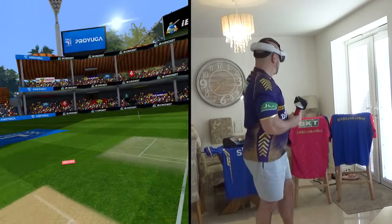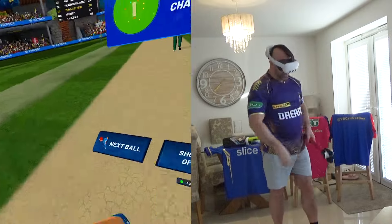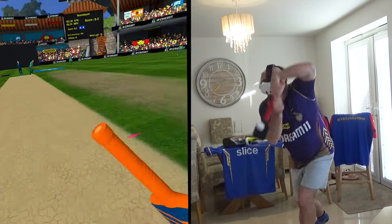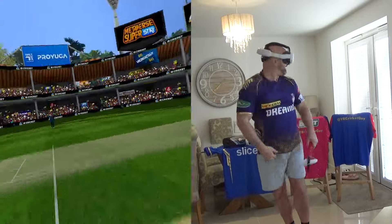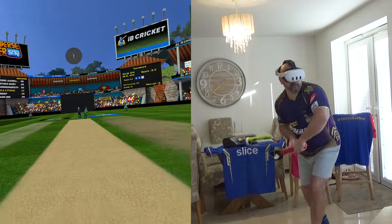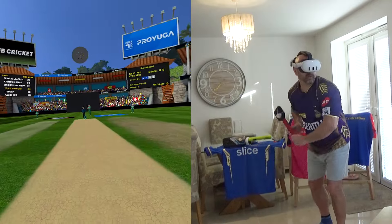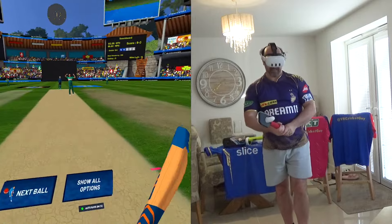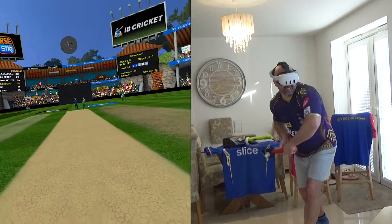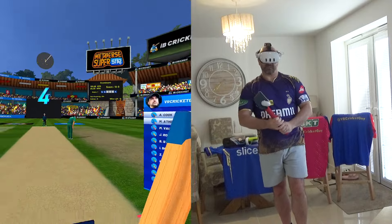And it's another boundary, off the other edge — so two edges, one off the outside, one off the inside. And another edge as well — we'll take that. Oh no, we don't — there's a short fine leg, he'll save that one. Out of the middle-ish. I do have a little smudge of sweat on the lens already, I can't be bothered to wipe it away. I'm just going to crack on — 12 at the end of the first over.